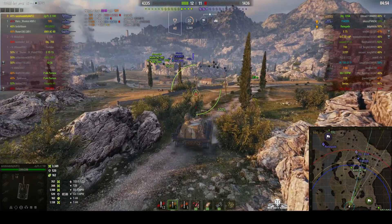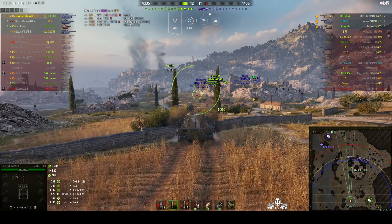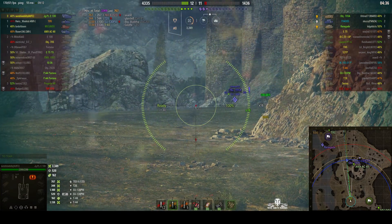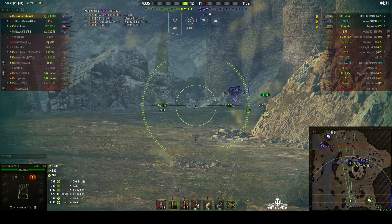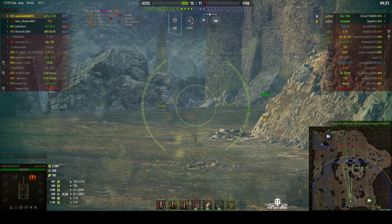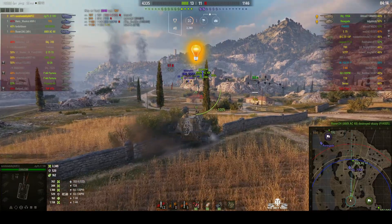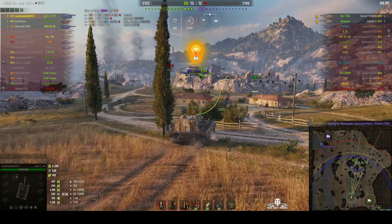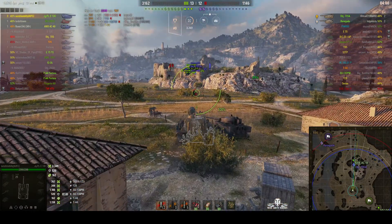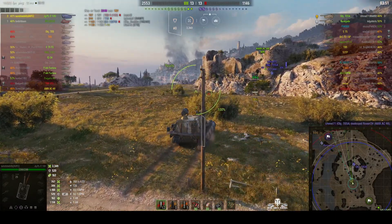The AMX AC-48 is into the castle grounds — spotted — and there's the FV4005. Sunshine Billy's decided to move up. The 705 is coming around the hill, looks like he's going after the AC-48. Waiting for that 705 — and the AC-48 kills the FV4005! There's the 705 — oh, we just missed him. We were spotted and he's going after the AC-48, who's backing into the corner. And unfortunately we've also lost the T95 — that Renegade took him out. This is not looking so good now. And we've just lost the AC-48 to the 705.